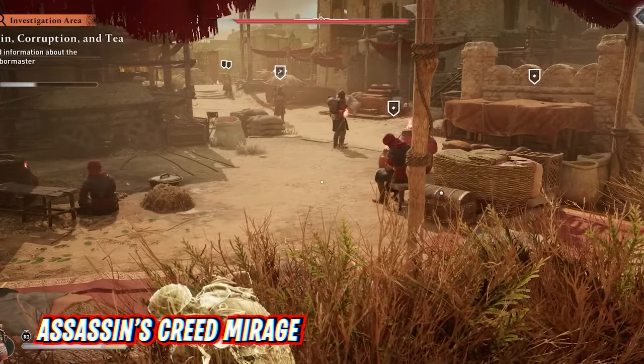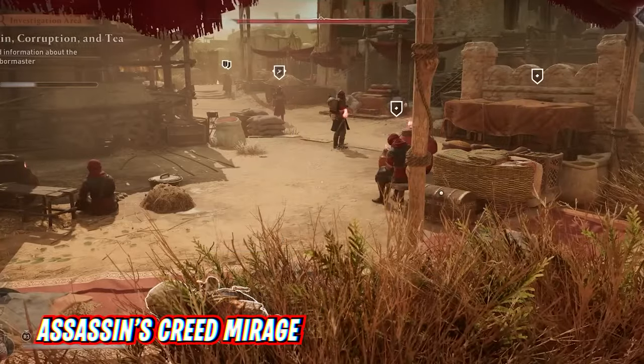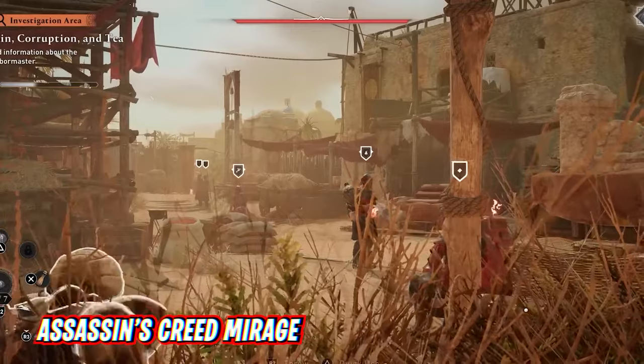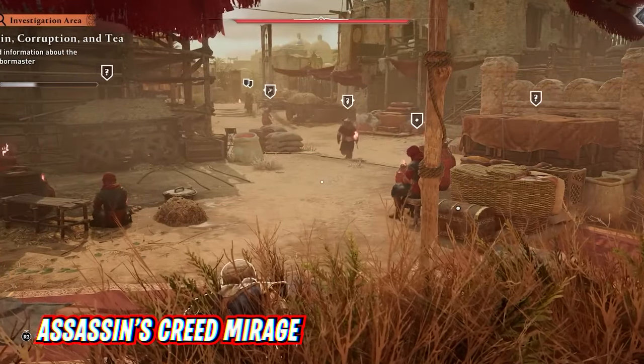Assassin's Creed Mirage is, for some fans, a long-awaited return to the roots of the Assassin's Creed franchise. It's a traditional Assassin's Creed game based on stealth, parkour, and taking down Templars. It's disappointing that the game isn't available on Steam — it's currently exclusive to Ubisoft's store, Ubisoft Connect.